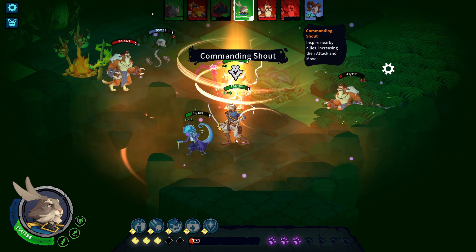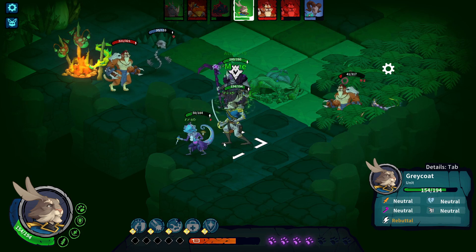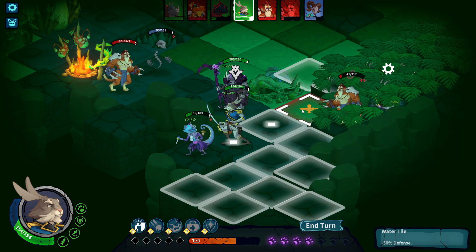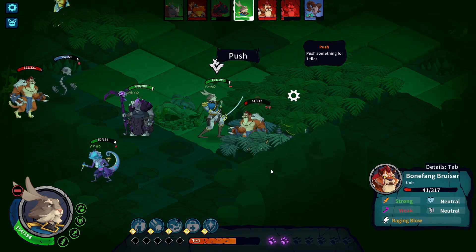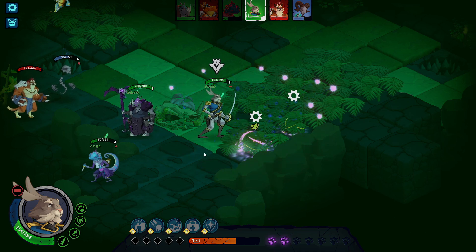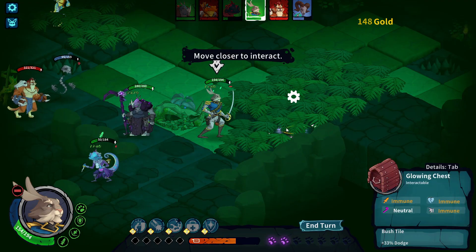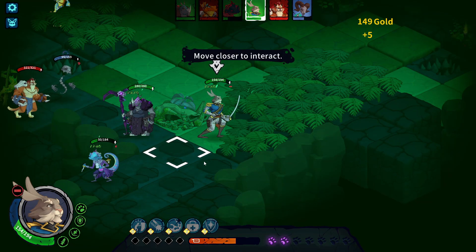Whenever a battle will break out, you'll be moving from the world map to a battle map with a grid. Every map varies in size, and not every enemy will attack you straight away. Some maps are a bit bigger and have enemies further away that sleep until you come closer, which makes it obviously easier to deal with them. There are a lot of obstacles everywhere on each map. Those can be useful, as the game has a lot of abilities to push enemies and deal damage to them with those obstacles.